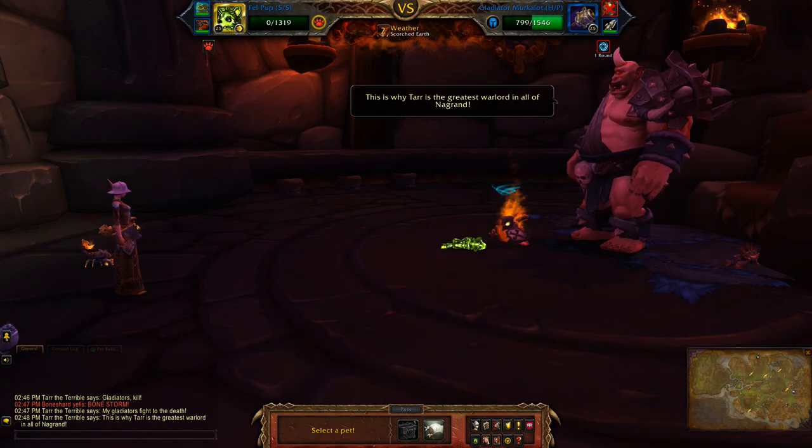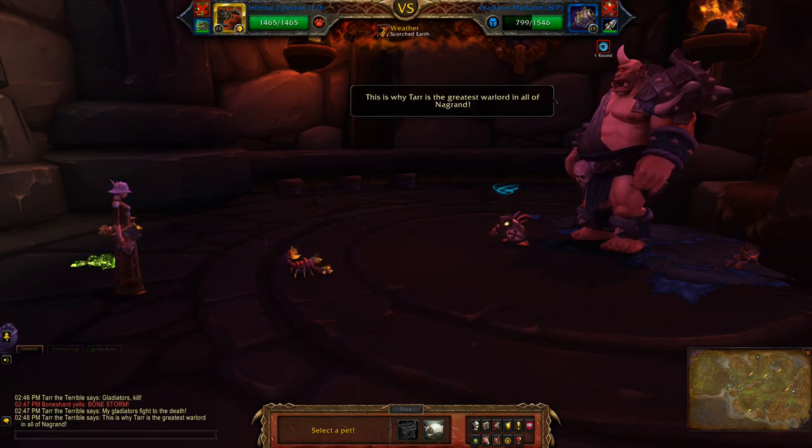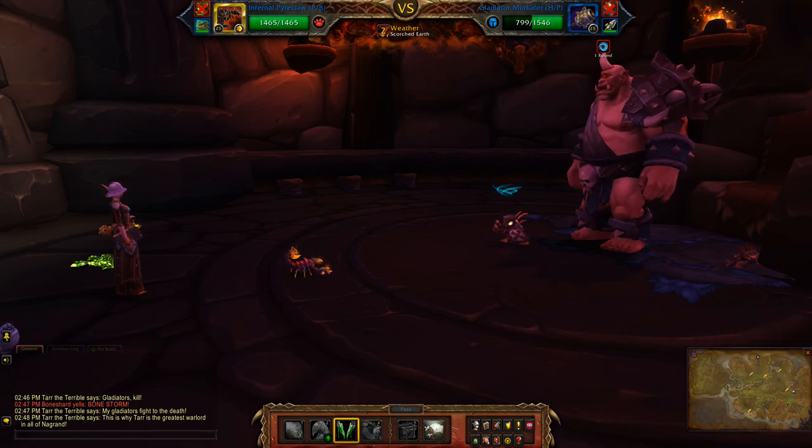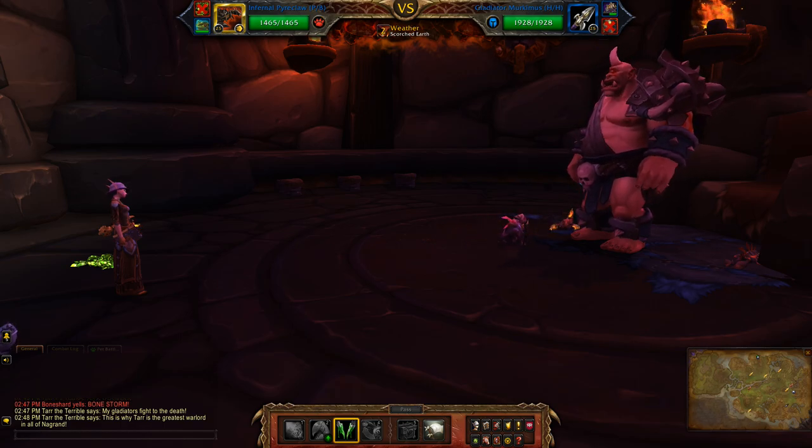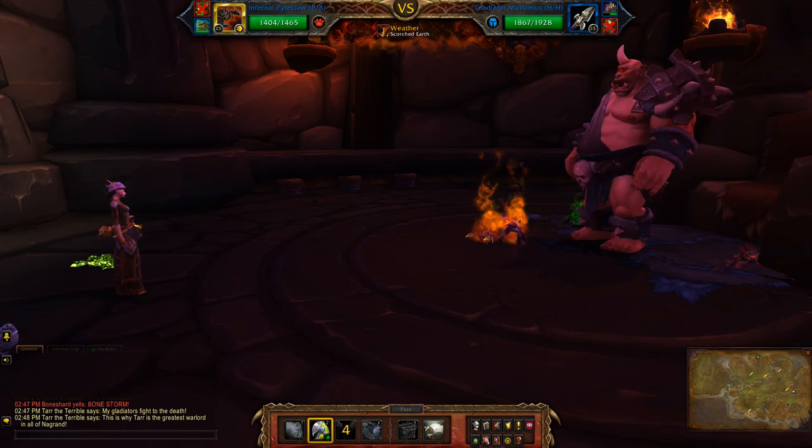Now all you have to worry about is the third pet. Start off with the Sting, which does damage to both pets, which is nice, and then you're just going to Cleave.